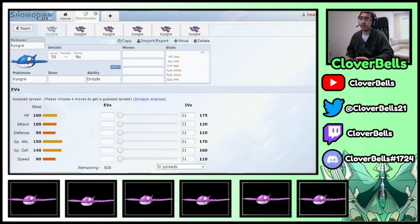In this case, I'm thinking Rillaboom or Regieleki — those are the two big threats that you would want to survive if you're a Kyogre, based on certain tools you have on the team, and then also the speed tiers depending on what you have.